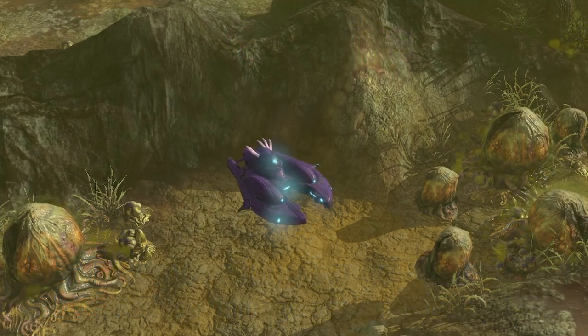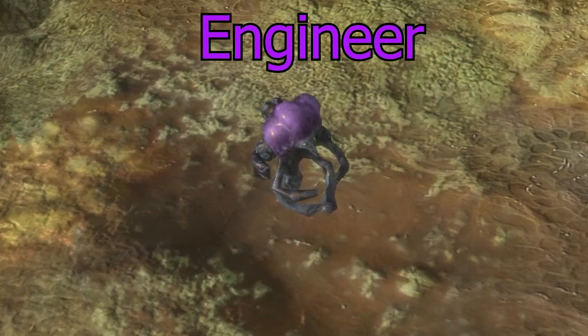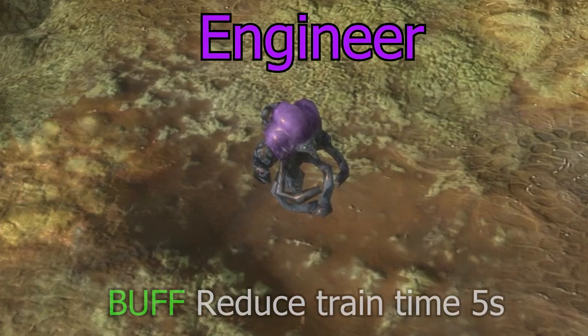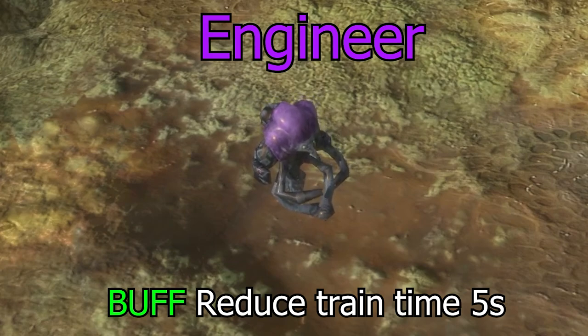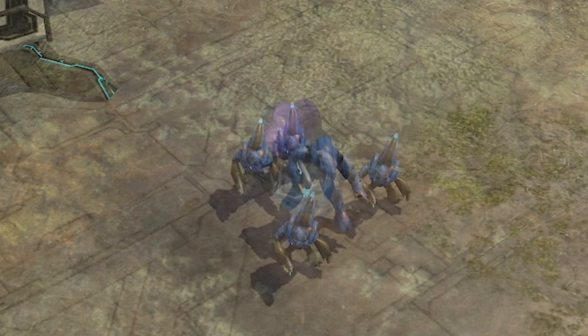The Engineer just heals things and flies around — it works fine as is. I'd lower their build time by five seconds just to encourage people to build more of them and get quick heals when needed. They're in a pretty good place overall and don't need much else changed.